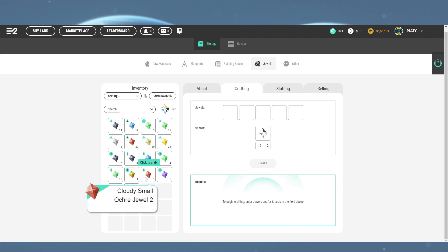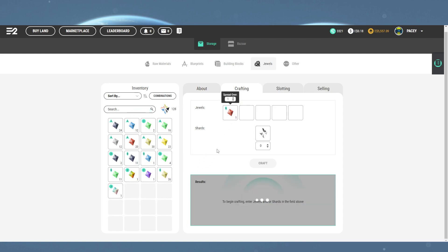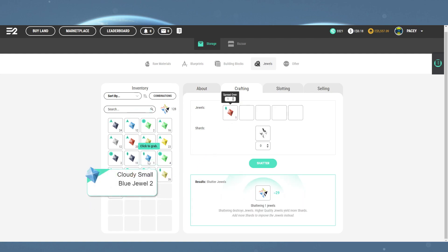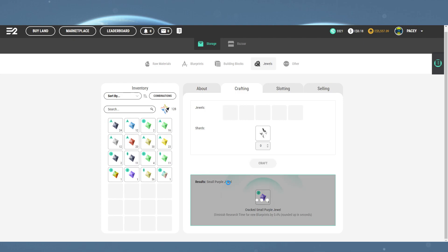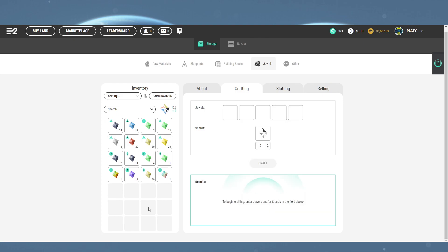Next we take our tier two red and tier two blue, click craft and this will create a tier two purple.